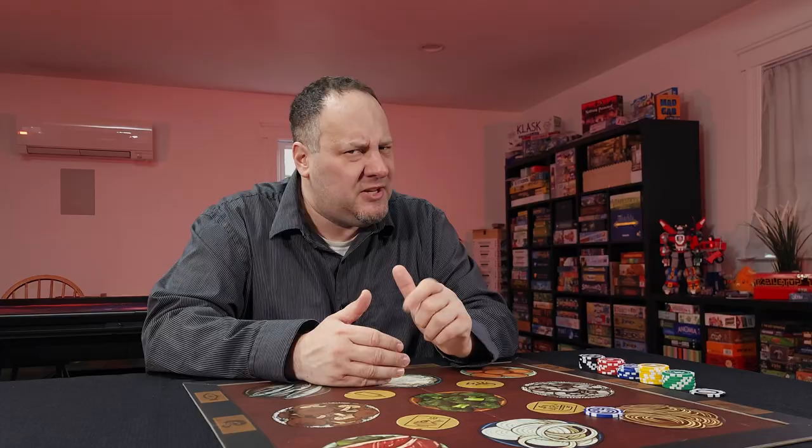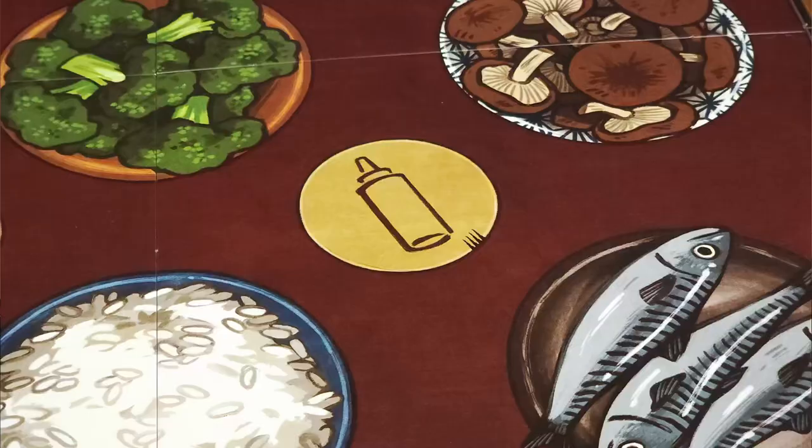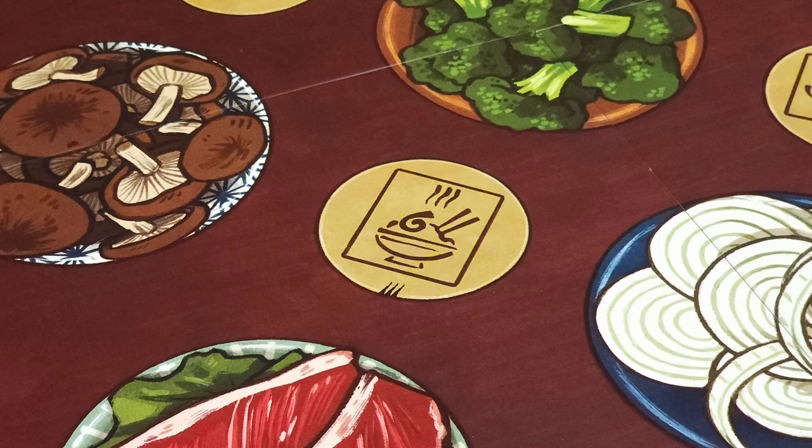In addition to the nine ingredient spaces on the board, there are also four action spots players may take advantage of. These may change the first player for the round, let a player hold a private recipe card only they can prepare, choose an ingredient card of their choice from the deck, or allow a player to throw one extra chip.